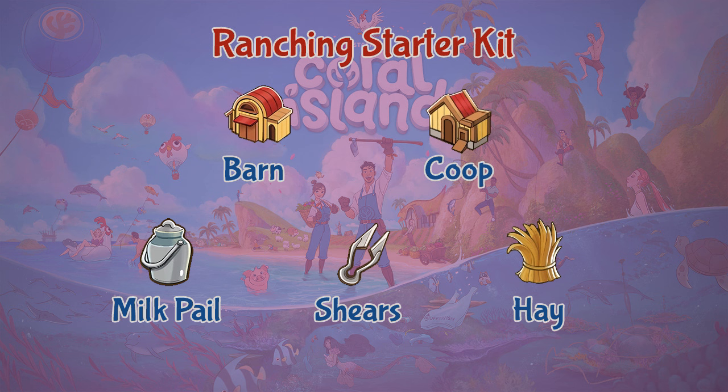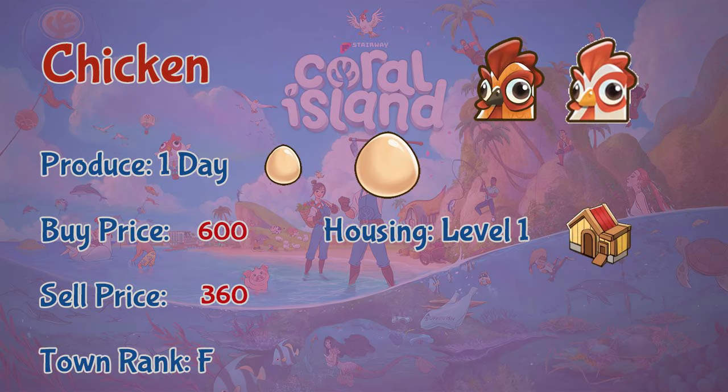As long as you take care of the animals, pet them, and give them enough food, you will get produce for the set amount of time. The first animal I'd like to introduce is the chicken. Chickens live in the level one coop.